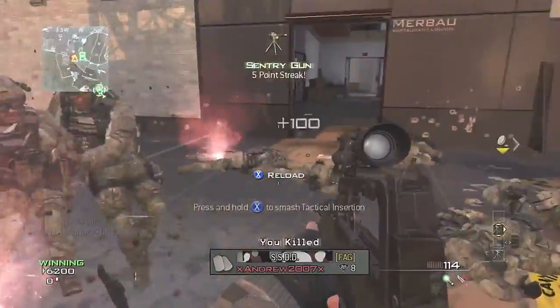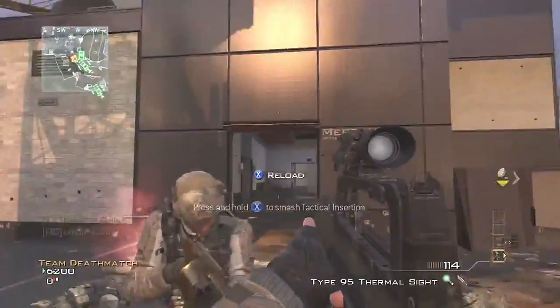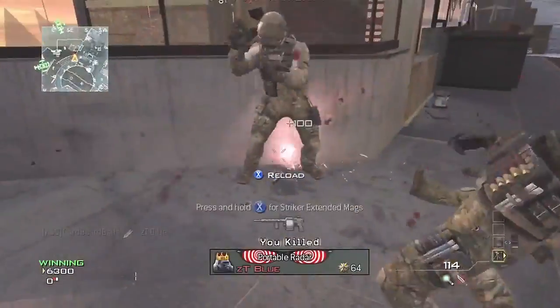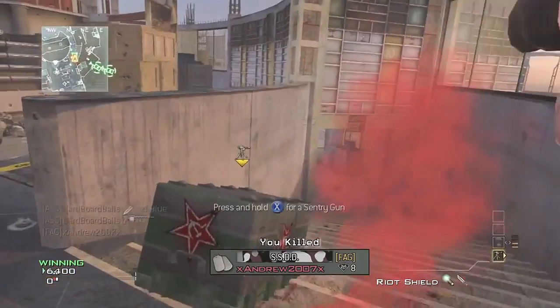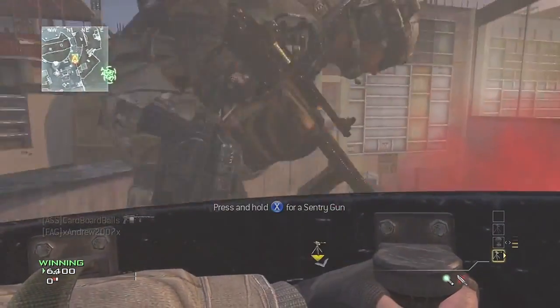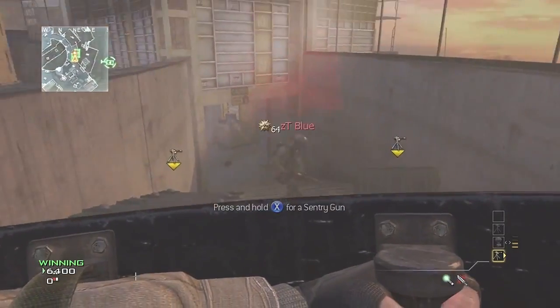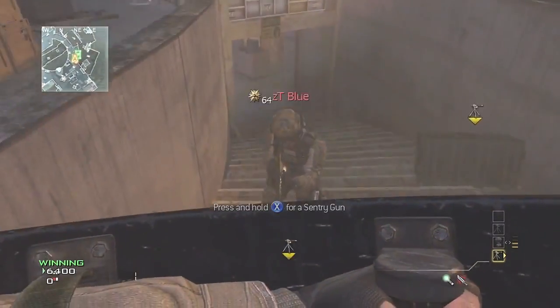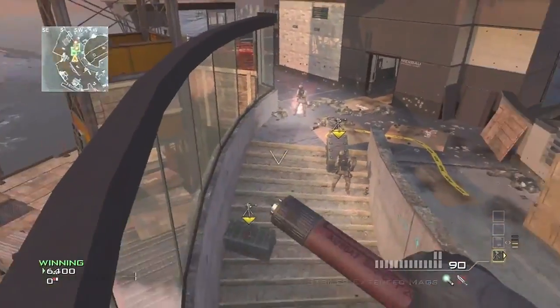For this first one, come to this part of the map where I am and you're just gonna want to throw down some care packages right on this top step here. You're gonna need to know how to do the knife lunge glitch, so get an enemy to stand on the other side of the care package across from you, lunge at them with your riot shield, wait half a second, and then hold your throwing knife. If you do this correctly you should land up on this ledge right here on this barrier.